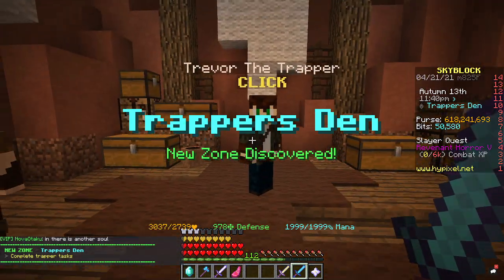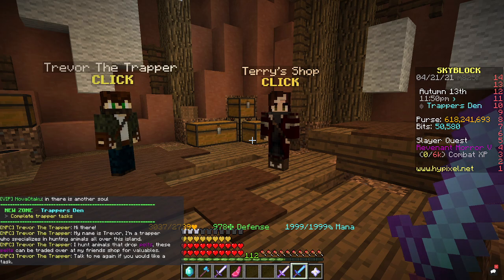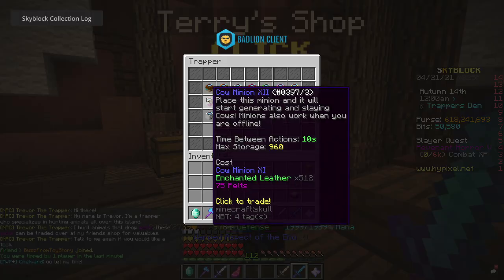And this is the trapper. He asks you to collect pelts, and you can buy stuff with pelts for tier 12 minions.